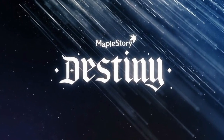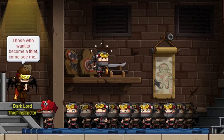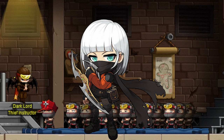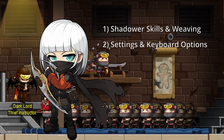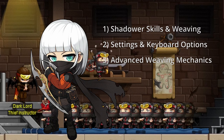Destiny patch just hit, and with it comes sweeping changes to many of the explorer classes in MapleStory. You've just talked to the Dark Lord and decided to sign up as a Shadower, but what has really changed since Destiny arrived? Today I'm going to answer some of the basic questions that many people have regarding how Shadower works and weaves post-Destiny, as well as some settings and keyboard options that can be used to ease the process. Afterwards, we'll touch on some advanced mechanics that can be played around with once you're comfortable with how everything works.